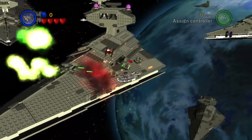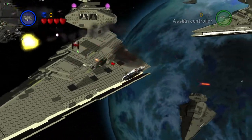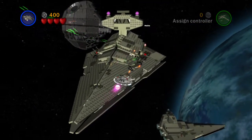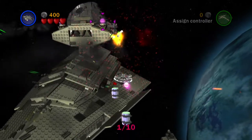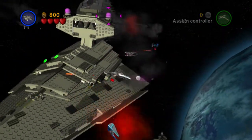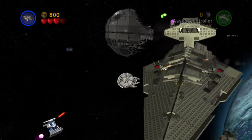The first minikit is right up here, so we want to get that. There's going to be a lot of things to shoot and destroy — we're going to die an awful lot. The True Jedi requirement for this level is 35,000 studs. Minikit number two is just up here as well — that's the last minikit we can get in this opening area. Next, we want to shoot those big purple orbs up here with missiles.